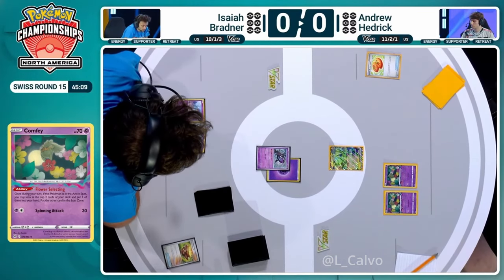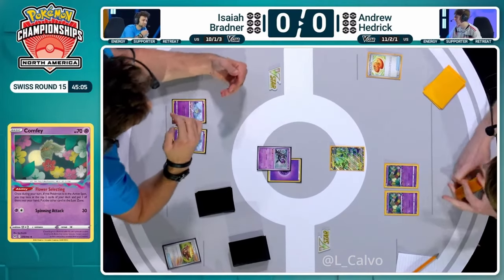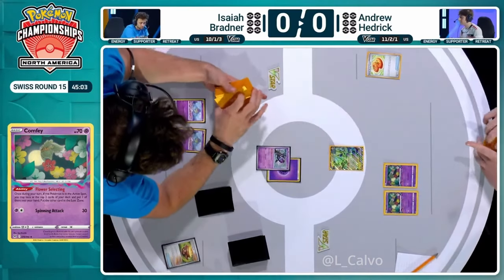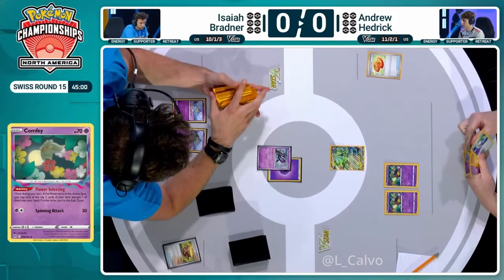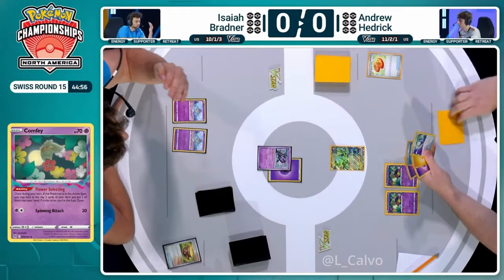We need this Pokestop to find a Switch card - that's the start of this. Otherwise we're not going to have any Flower Selecting this turn. Failing any switching card, we could find a Nest Ball and try and get Radiant Greninja in the mix as well for extra draw. But there really aren't that many outs here from the Pokestop, Ross.